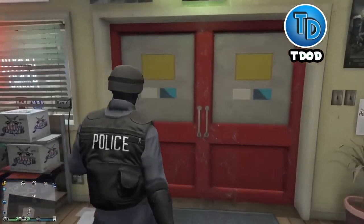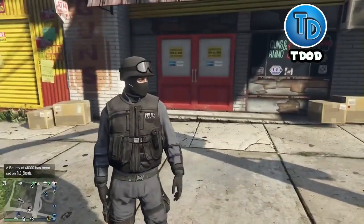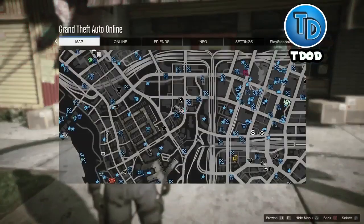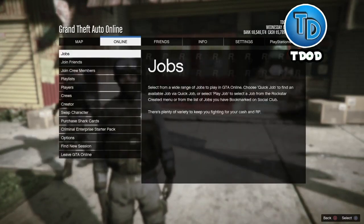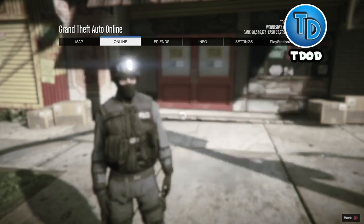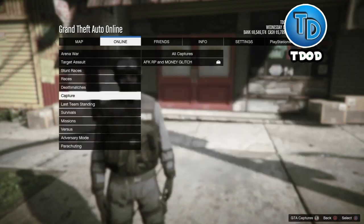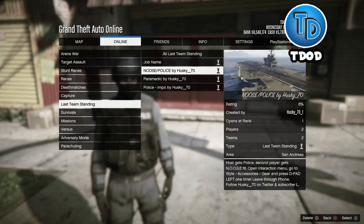If you guys want this outfit, check the description down below — I'll have the link so you can get the outfit. Once you've bookmarked the job, go to Online, then Jobs, then Play Job, then Bookmarked, and select Last Team Standing Noose Police by Husky.